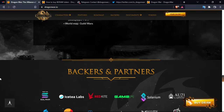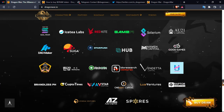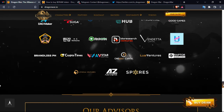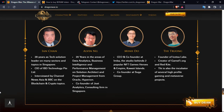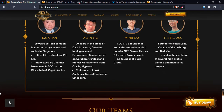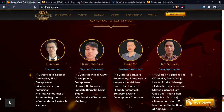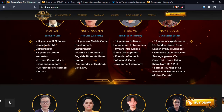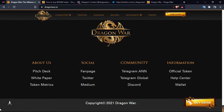You can also check the roadmap and the project achievements. The partners they have are quite strong — you can go ahead and check them if interested. The advisors' profiles are known and public, and you can do your own research about them. There is also information on the founding team and the technical direction team.